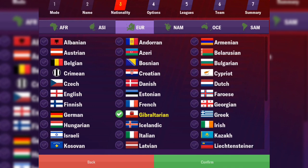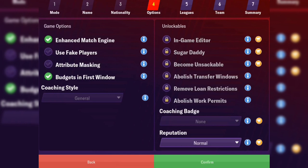I am away at the moment recording this video, but the iPad is the device I've brought with me. For the purpose of this video, I am going to be leaving attribute masking off. I personally like playing with attribute masking on, but for this video I'll leave it off so we can look at some players' actual attributes. We've got the unlockables on the right-hand side which you can either purchase or unlock as you go through the game.